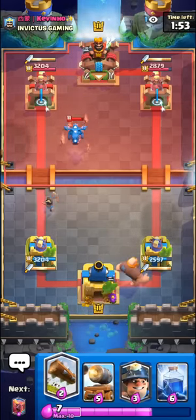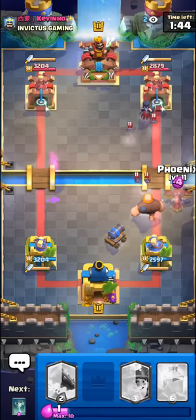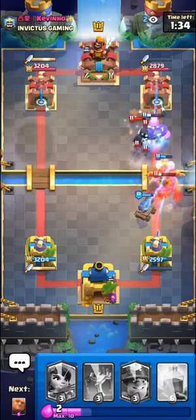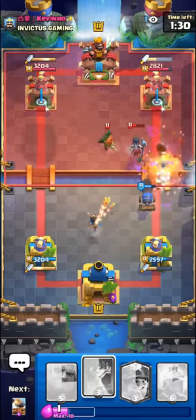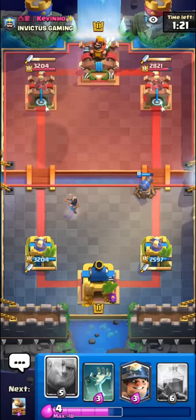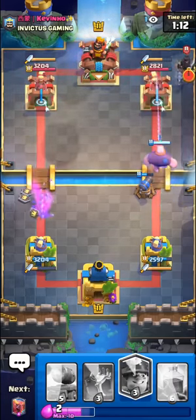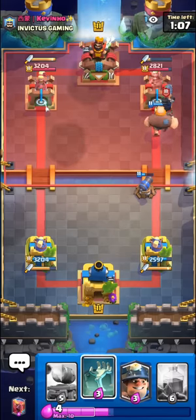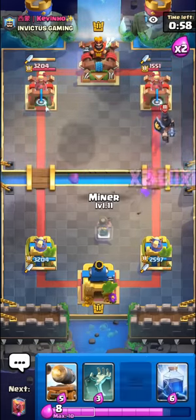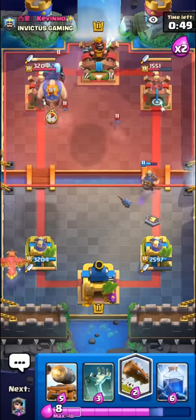Usually you want to see what win conditions your opponent had the option of picking, then figure out which one they're going to pick and play cards that counter that. I feel like he does have e-giant, and we do have tombstone and cannon cart which should do a pretty good job. Phoenix to take out the bats. Yep, there's the big fella — our tower is wrecking it actually. I heard people saying e-giant is better now because of the dagger duchess, but I feel like the duchess still wrecks e-giant. The duchess does shoot quite slowly at e-giant though. I'll giant — I feel like he has to take some damage here.